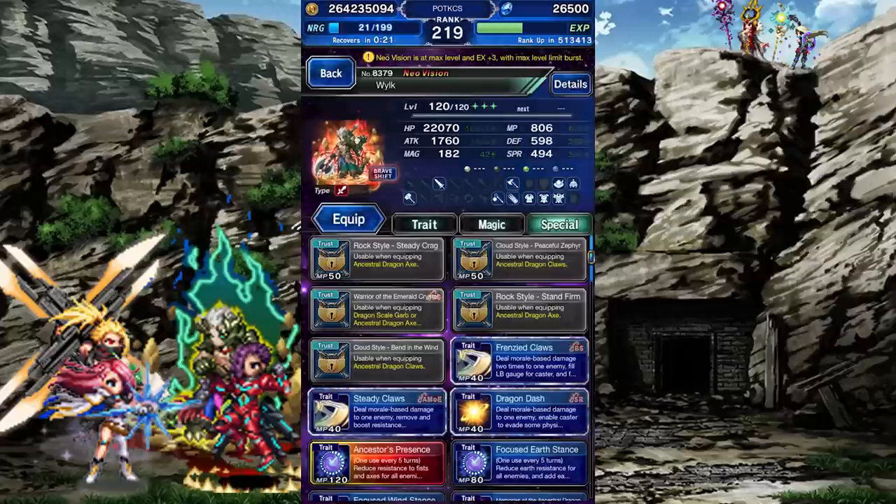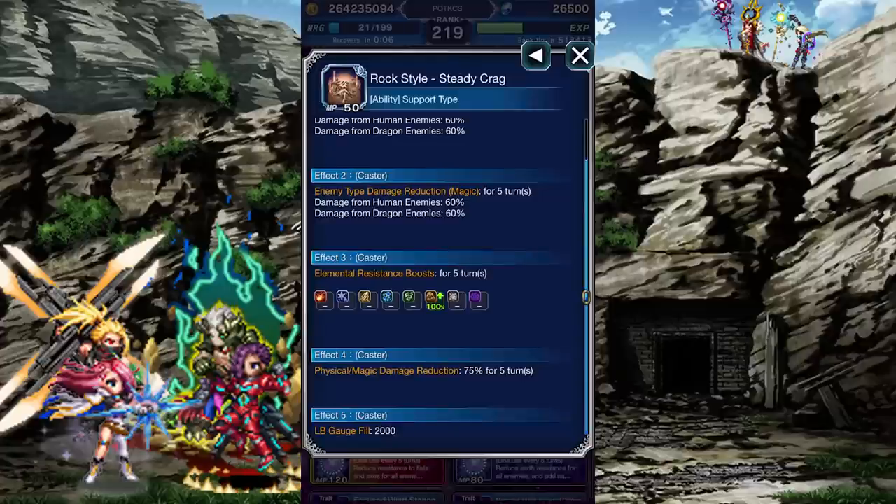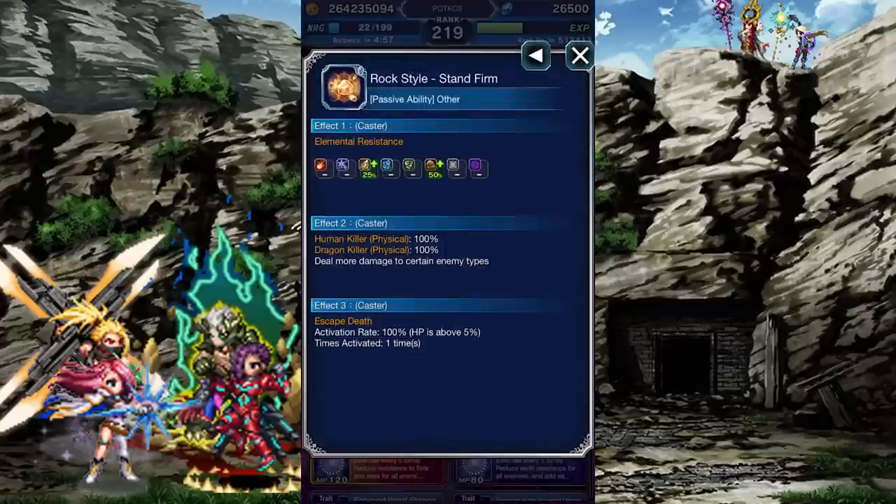The next 4 locked abilities require his Super Trustmaster Reward and are dependent on which of the 2 forms is currently equipped. Equip the axe and you'll unlock the Rock-style passives. The first, Steady Krag, is an ability that gives Wilk a 60% physical and magic mitigation buff against human and dragon enemies, boosts his Earth Resistance by 100%, gives him a 75% general mitigation buff, and fills his Limit Burst gauge by one third. The second, Stand Firm, is a passive which boosts Lightning and Earth Resistance by 25% and 50% respectively, lets him deal more damage to humans and dragons, and grants him a Guts buff.